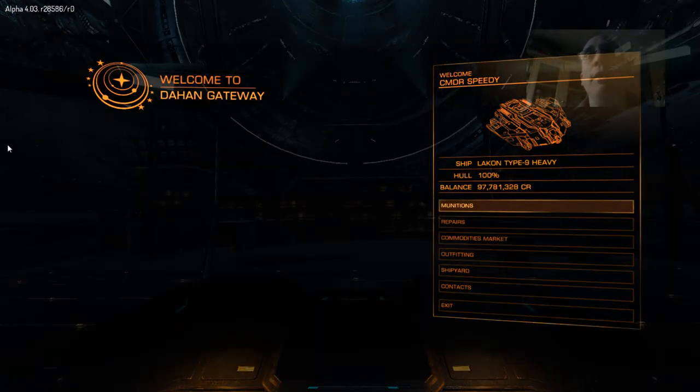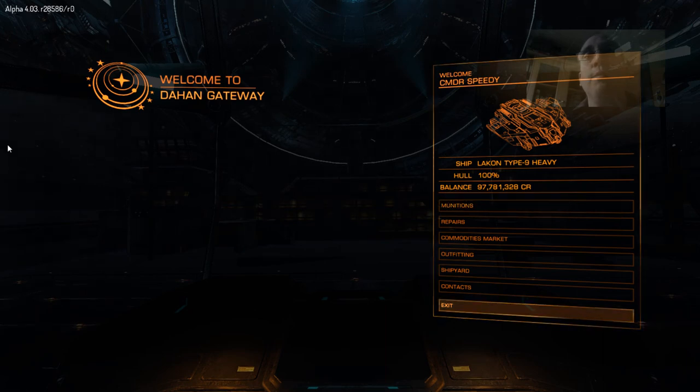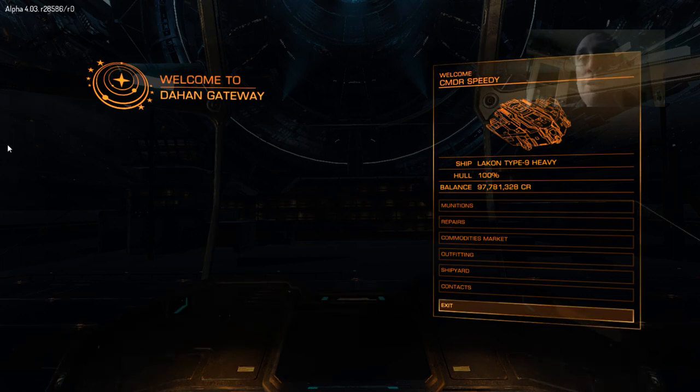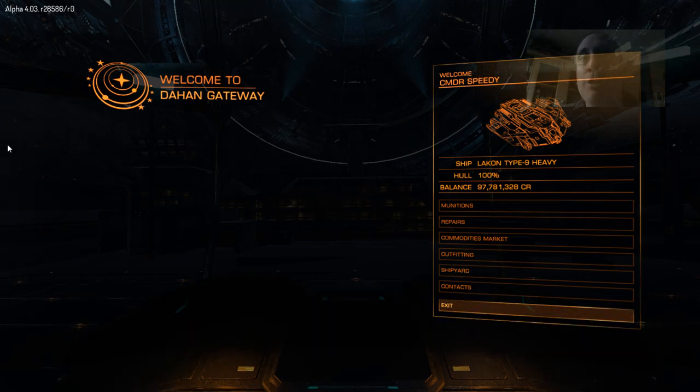So there you go, that's the Lakon Type 9 Heavy. I don't really want to show combat in it because basically it's not made for combat. So that's the Lakon Type 9 Heavy for you — I hopefully haven't made it look too easy. Believe me, it's not. And at a million credits to buy one, obviously you're going to crash one of these when you take off or land — that's going to cost you a lot of money, even with the insurance as well. So this is Commander Speedy, signing off.